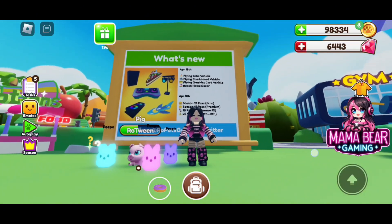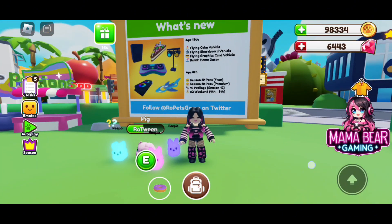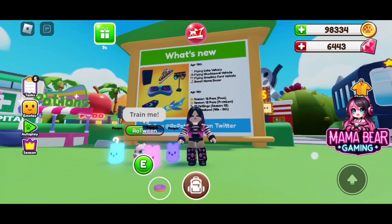And here's a peek at the what's new board. We went over everything: the flying cake vehicle, the flying shark board, the flying graphics card, and the beach decor.